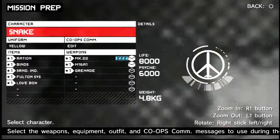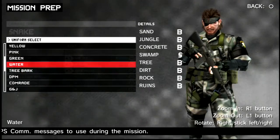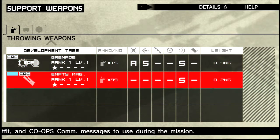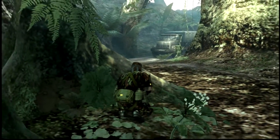We'll do this mission — single player, so this one you could do with two of you. Do mission prep, choose Snake. We're in the jungle so I'll go green — actually, let's go tree camo. Not really going to use any of these, so let's just start the mission. Basically Snake's going from mother base out — very much a similar setup to The Phantom Pain.